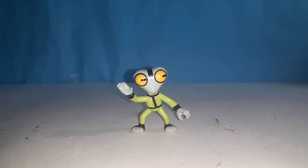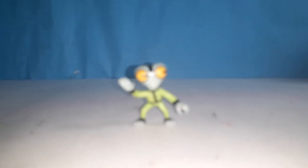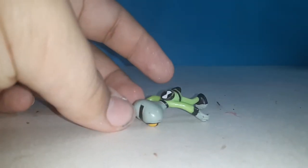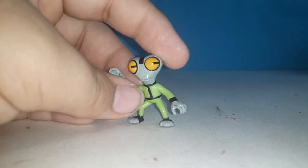Next up we're checking out the smallest alien of the bunch, which is Grey Matter — he is a Galvin. There's no articulation on him. There's the Omnitrix symbol, and we'll move on to the next alien.